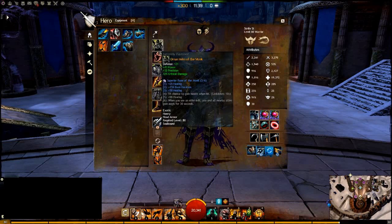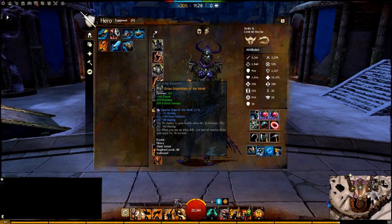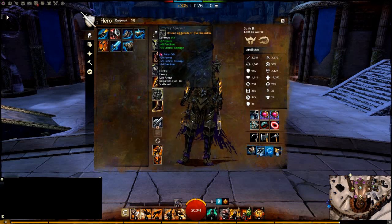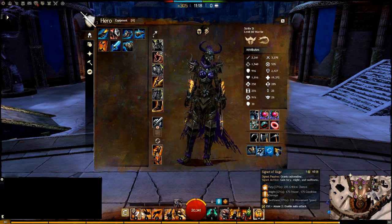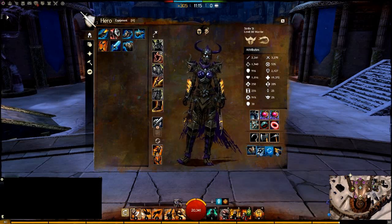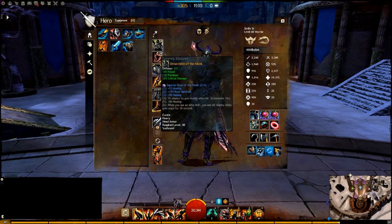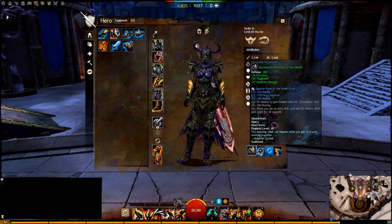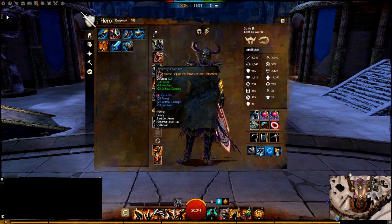Going over my armor, I'm full Berserker now. If you followed my previous guides, I used to run 3 pieces of Knights, but once you're comfortable with the class and aren't dying, you can switch to full Berserker. I'm still using 4 Ruby Orbs and 2 Monk Runes — it's personal preference. I like the increased duration on my Signet, my For Great Justice, and the constant Might stacks with Greatsword. The reason I have 3 of 6 Monk Runes is because I had to put one in my Breather since I used my Helmet slot. You can put it in the Shoulders or any other slot — it doesn't necessarily matter.